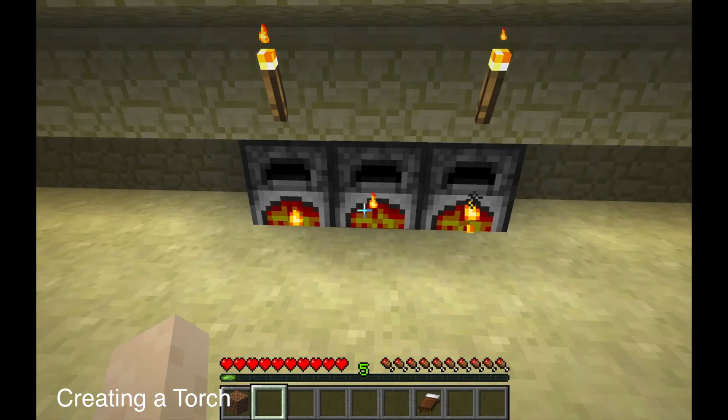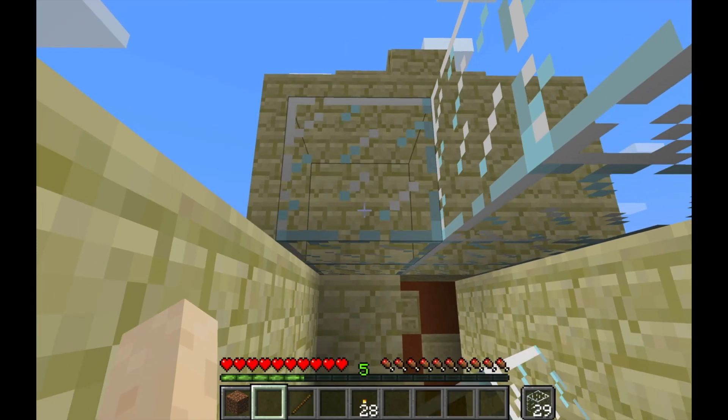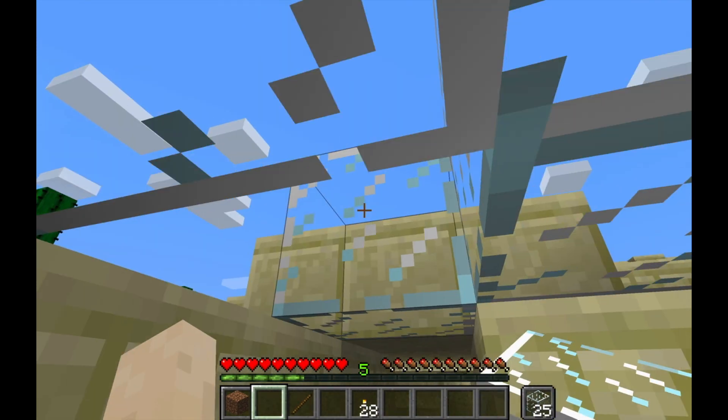Torches are also very important because no monster can spawn within three or four squares of a torch. So that's why I always place torches.